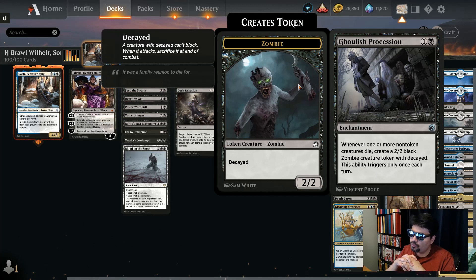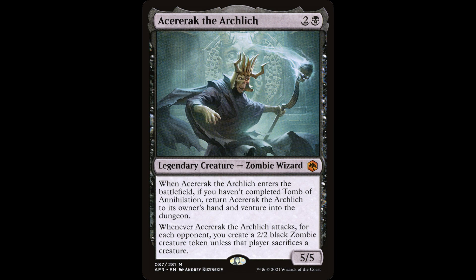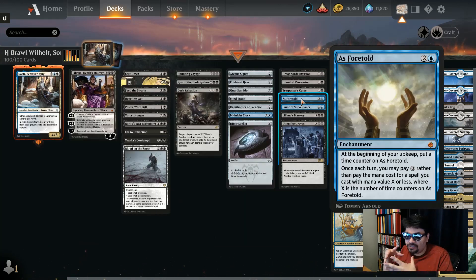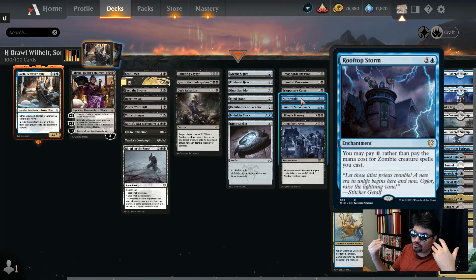Ghoulish Procession: whenever one or more non-token creatures die — including your opponent's — create a 2/2 black zombie. Rooftop Storm, which I really miss, lets you cast zombie spells for free once you cast it, and there's an infinite combo with Acererak in paper using Rooftop Storm going through the Lost Mine of Phandelver to infinitely drain opponents. We don't have that infinite combo on Arena. The closest substitute is As Foretold — three mana mythic rare, you put one counter on it each upkeep and cast spells of that cost or less once per turn.